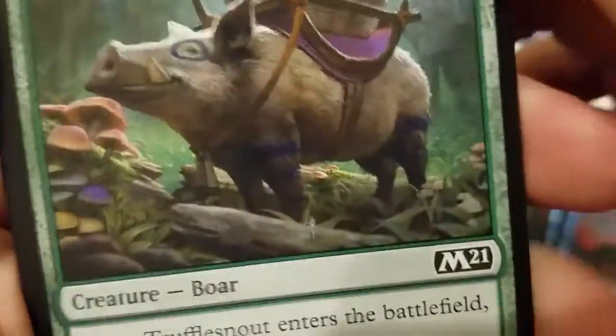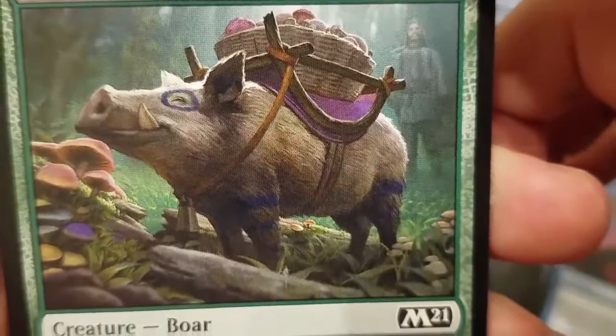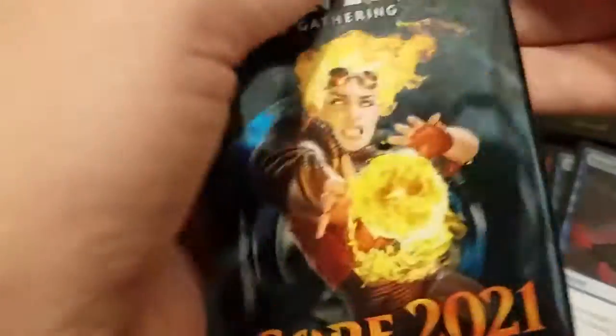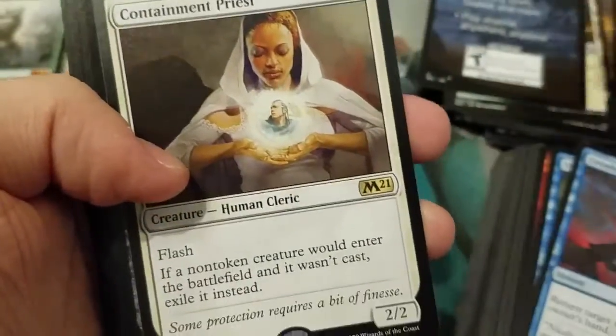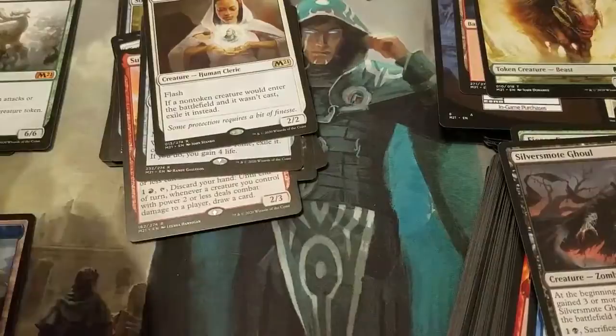Truffle Snout — the goodest of pigs! He's so proud of himself for carrying the basket. Look at him! The goodest of pigs. And this is him when he gets angry — don't make the pig angry! Come on box, don't make Truffle Snout angry. Let's get some more big pulls!